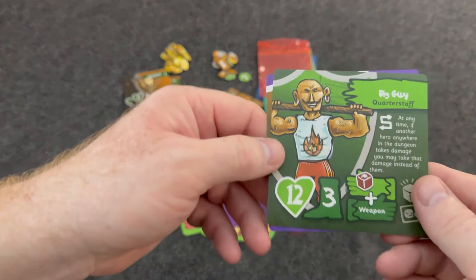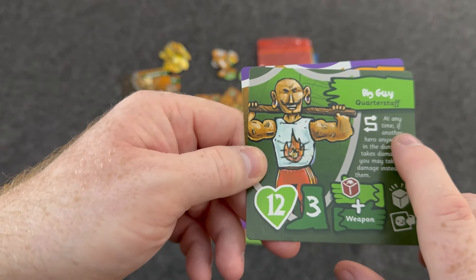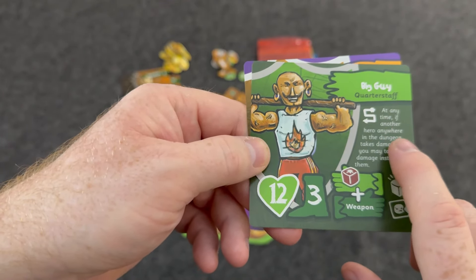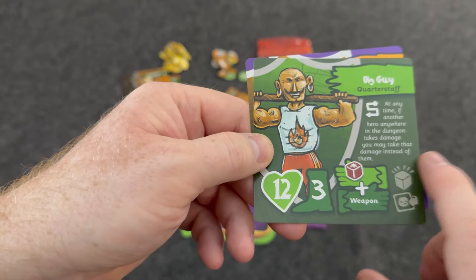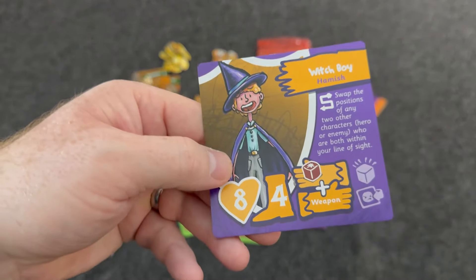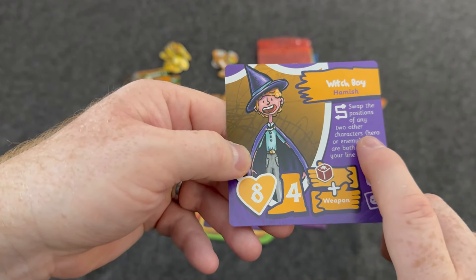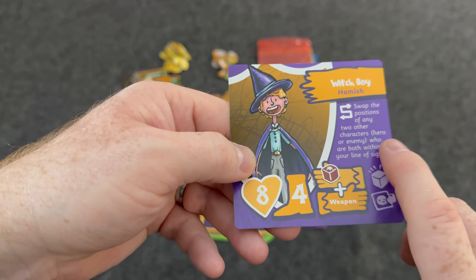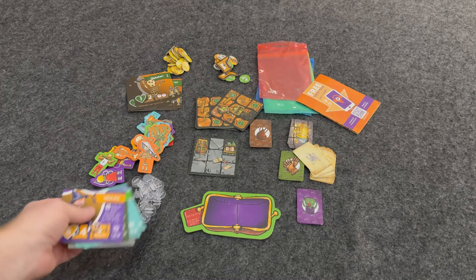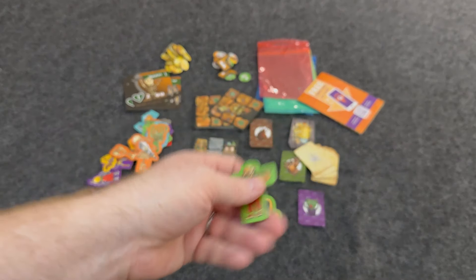Big Guy has 12 health, which is impressive. At any time, if another hero anywhere in the dungeon takes damage, you may take that damage instead. Then there's Witch Boy with eight health and really good movement. Witch Boy's special ability lets you swap the positions of any two other characters — hero or enemy — who are both within your line of sight. Those are some pretty cool special abilities, and of course you get standees for all of them.